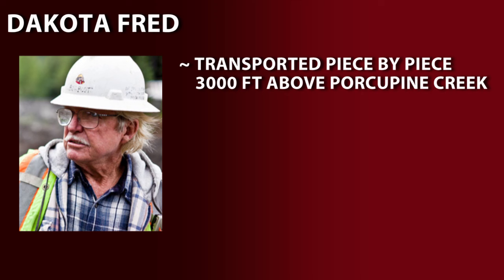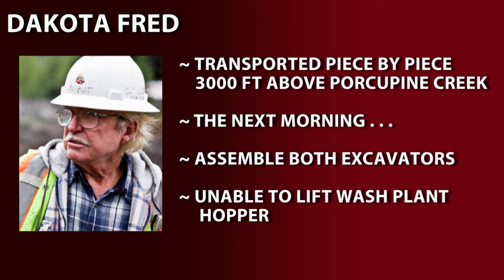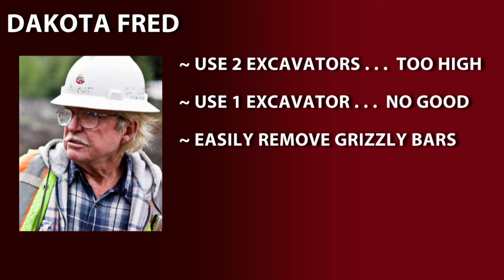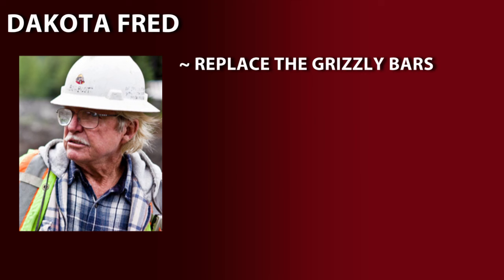The next morning, they assemble both excavators but are unable to lift the wash plant hopper into position. They try using two excavators to lift it up, but it's too high. They try pivoting the hopper into position with just one excavator, but that doesn't work either. So as a last-ditch effort, they easily remove the heavy grizzly bars in mere minutes, which allows them to lift the hopper by hand. They then replace the grizzly bars, hook up the water, set up the trommel, assemble the sluice, turn it on, and begin their search for gold.